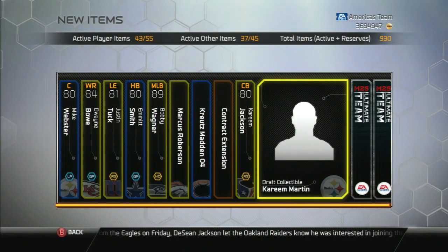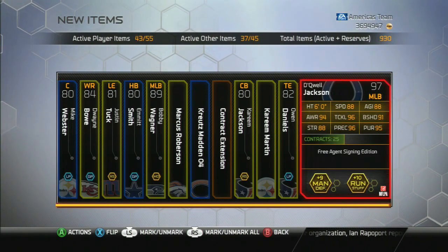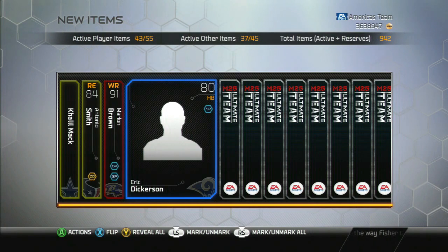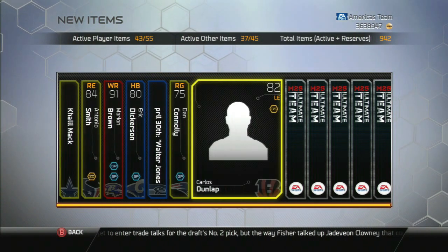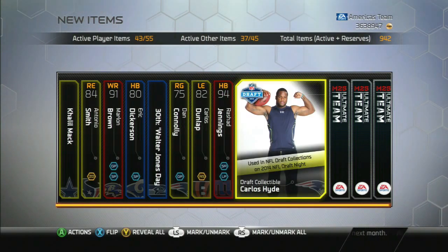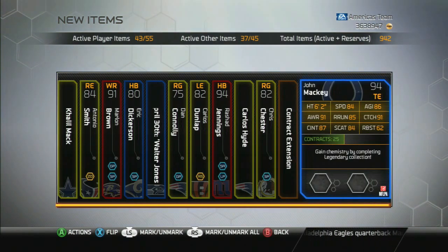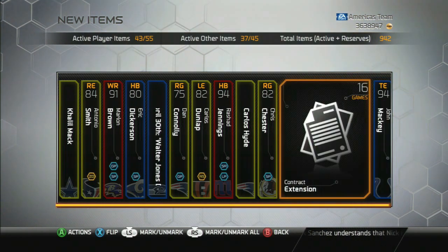This pack's pretty empty though, did get a Daquell Jackson — okay, that's a new card, pretty nice. Legendary pack number two: got a Khalil Mac. Let's see what else — Marlon Brown, Dickerson rookie, Walter Jones collectible, Dan Cannoli, Shy Jennings. I'm getting free agent signings and draft collectibles. Just give me a golden ticket or a Moss and that will make my day. We got a John Mackie, not the ultimate legend, the base legend.